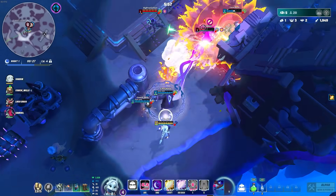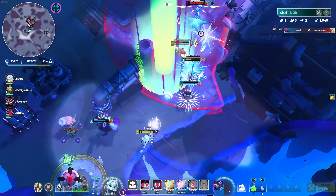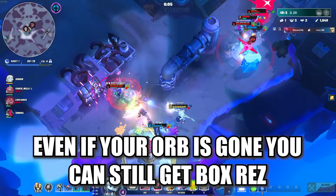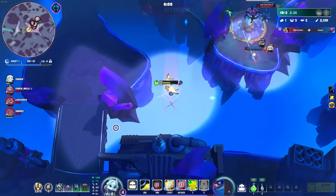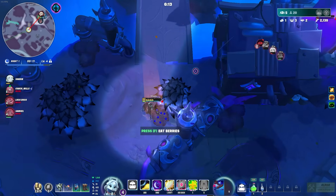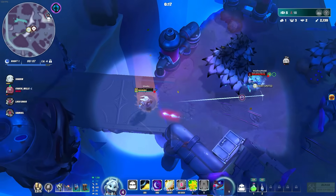Even if you're permanently dead — like from getting spiked — a box appears that teammates can hold to resurrect you. So whether as an orb, a box, Most Wanted, resurrection stations, or purchasable stations, there are tons of ways to get your team back into the action.